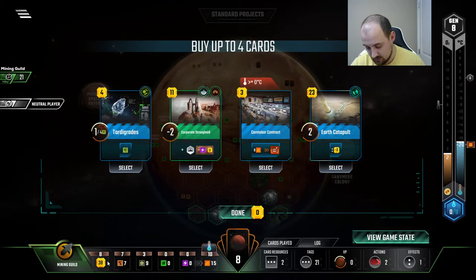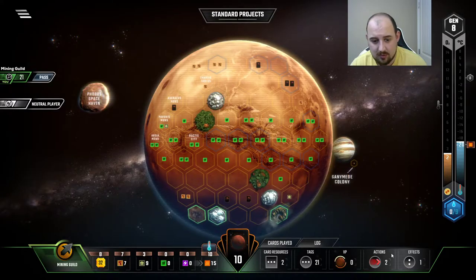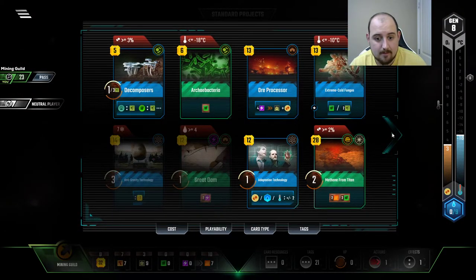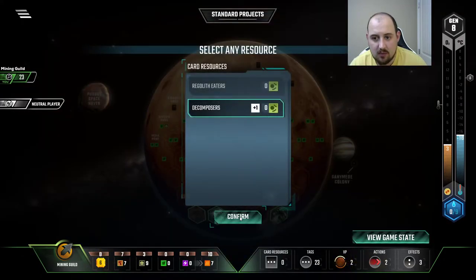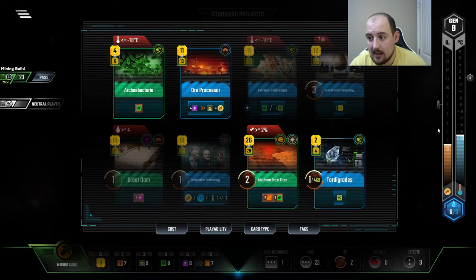Ooh, food upstairs! Earth catapult — fantastic card. Let's talk about that. Tardigrades — it's not even awful in our particular stance. Don't mind the corporate stronghold, but we're not going to go down that path. So oxygen R us, heat bump R us. Earth catapult, decomposers. And as much as I want extreme cold fungus, we can play it at minus ten, we can play it next round.